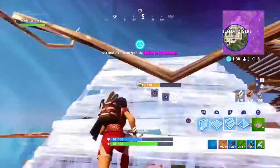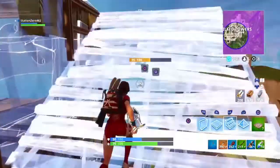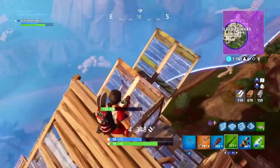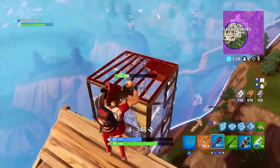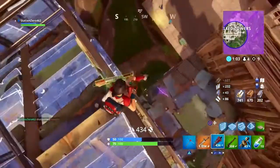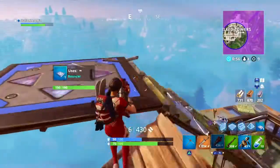This would probably be the coolest back bling in my opinion — you could make your skins look so cool. We've had sort of a cape with the Battle Hound, but I'm talking about a long cape that sticks out, plain black, that goes with everything. It would be the new Love Wings or the new Catalyst — basically any back bling that goes with anything. Imagine making any skin look like some sort of superhero-themed skin.